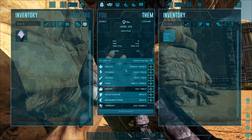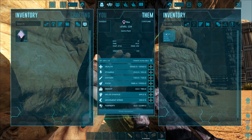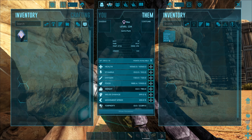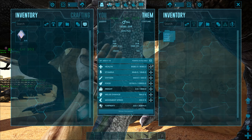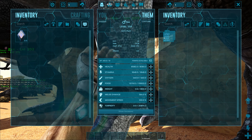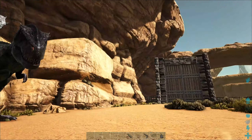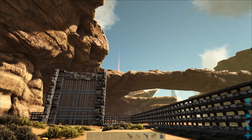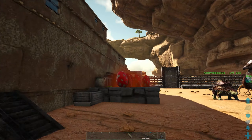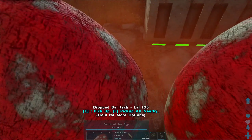Just a reminder - we are looking for the 10k health and the 399 melee damage from that one rex, and from this one I want the stamina - 1848 stamina - and 800 weight, though the weight doesn't matter as much. That red drop is down and these eggs have got - oh, it's too cold!